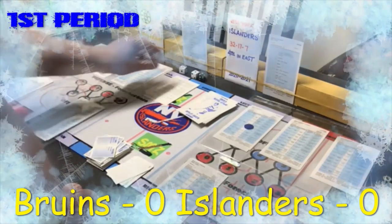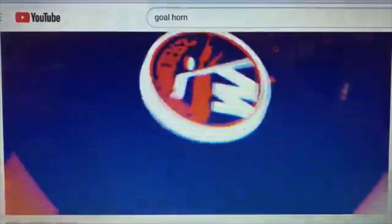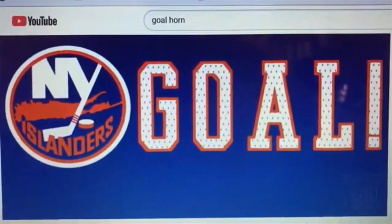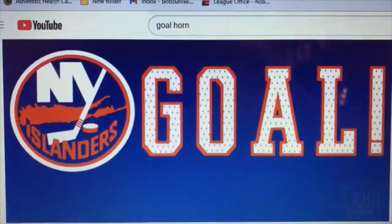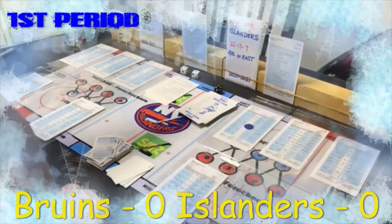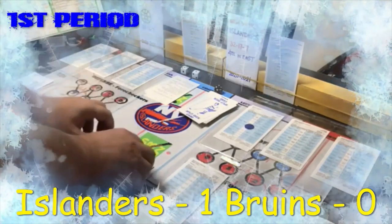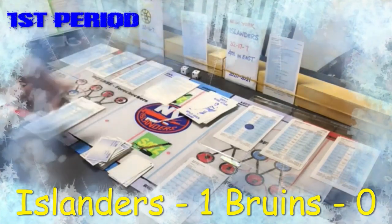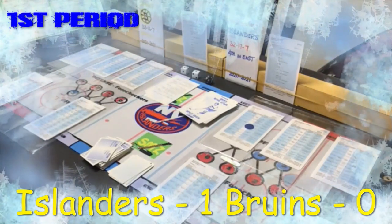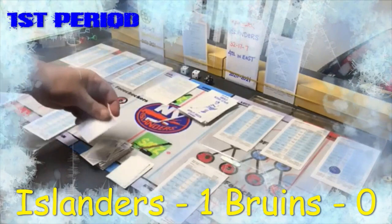It is a goal! Palmieri scores for the Islanders. Face-off roll at center ice: a 10, home right wing. Eberle comes away with the puck.